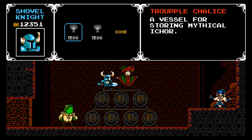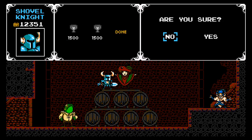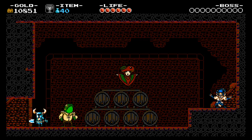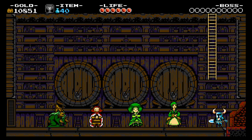So anyway, you can buy these chalices made of a mythical metal called Icor. And when you have Icor, if you leave the town — I'll just cut to the world map for this.